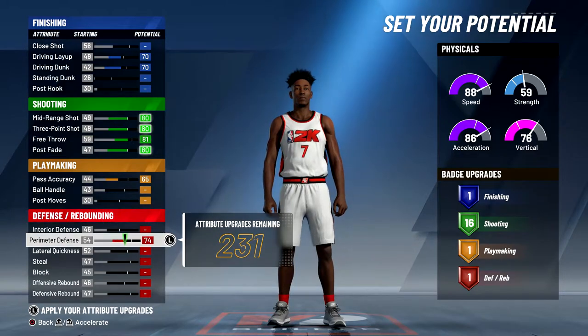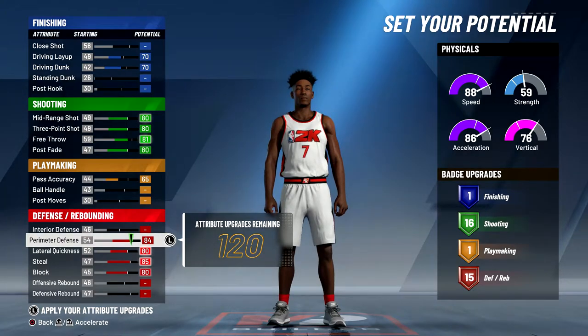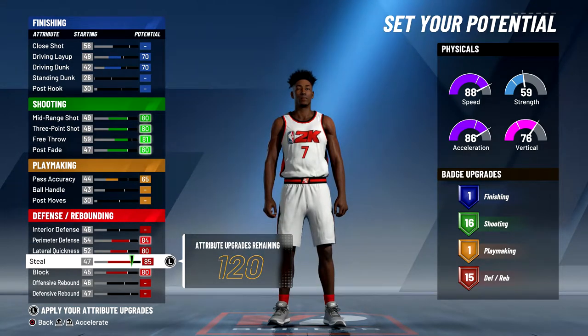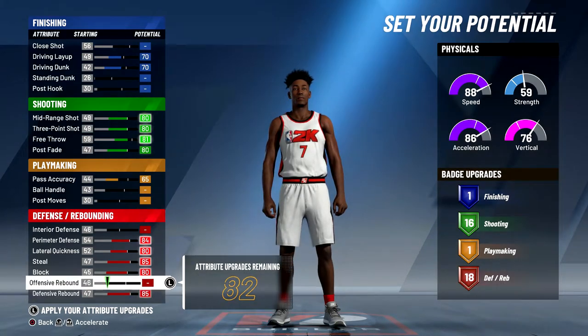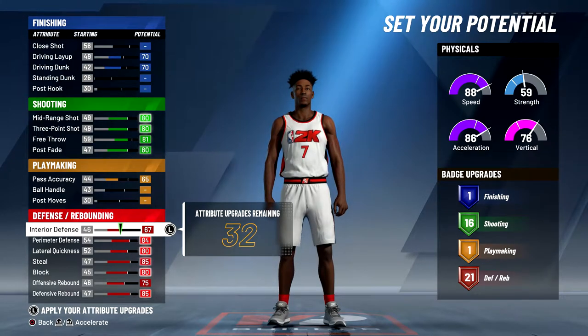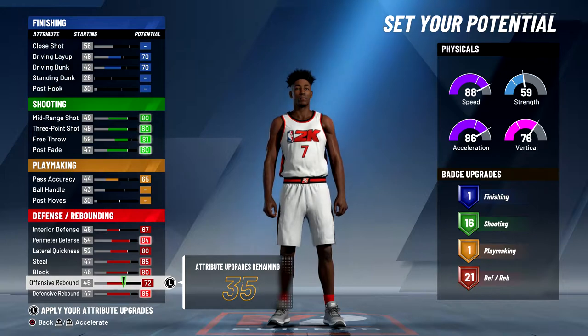Going on to defense, you want to max out everything on defense if you want the most badges, but perimeter defense, lateral quickness, steal, and block are the most important for this build — especially perimeter defense, lateral quickness, and steal. When it comes to rebounding you don't need it that much, but I would max it out just for the sake of the defensive badges. Also I'm going to max out the interior defense just so you don't get bodied as much by big men, and then I'm going to lower the offensive rebound a little bit to 72 instead of 75 so you get three extra attribute upgrades but still have 21 defense and rebounding badges.